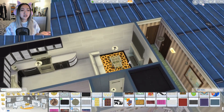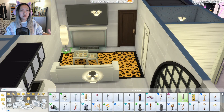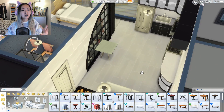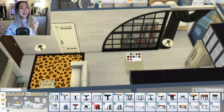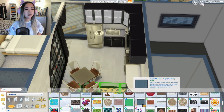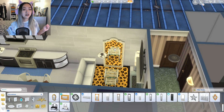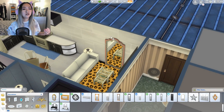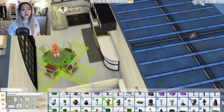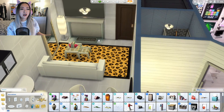The living room is right where you walk in, which isn't necessarily ideal but it is kind of natural feeling. Imagine people are there playing games, having a little party, and you walk in right to them on the couch — hello, welcome to the party! I used that leopard print rug, which is semi-questionable — I've never used it in my life — but I thought about the sim who would live here and how she's very creative and energetic.